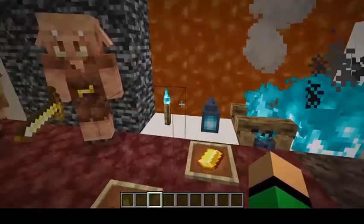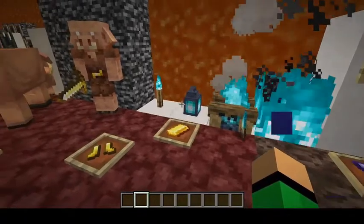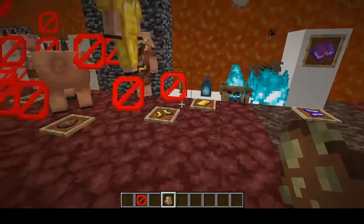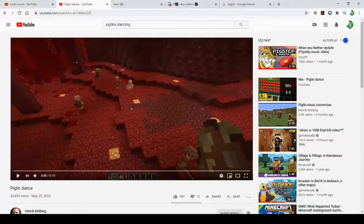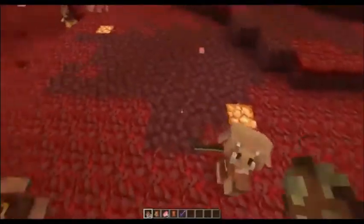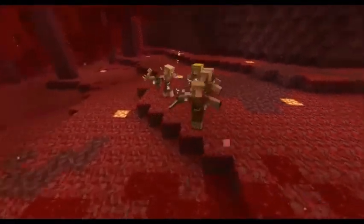The Piglin is also scared of anything Soul Fire — Soul Campfire, Soul Fire Torch, Soul Fire Lantern. If you bring a Piglin near Soul Fire, it will pathfind away from it. Piglins also occasionally hunt Hoglins — it's more of a survival thing. Once in a while they will win, and once in a while they will do a Victory Dance.